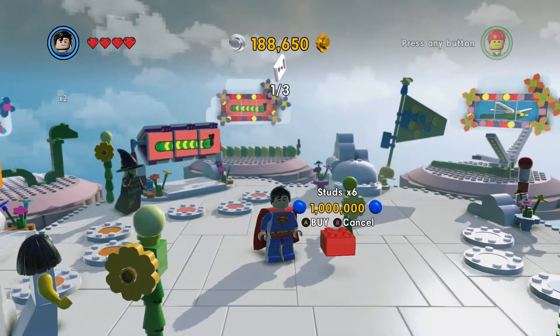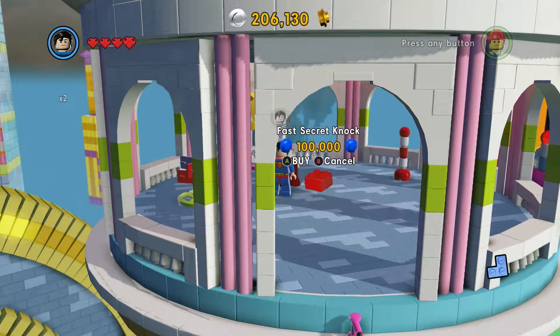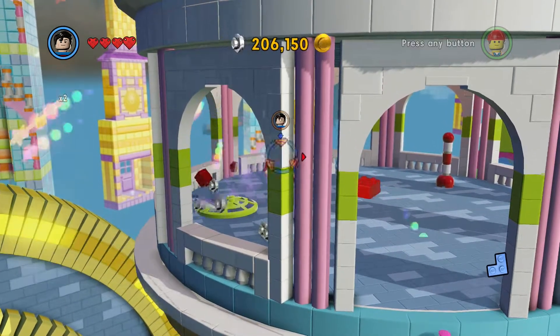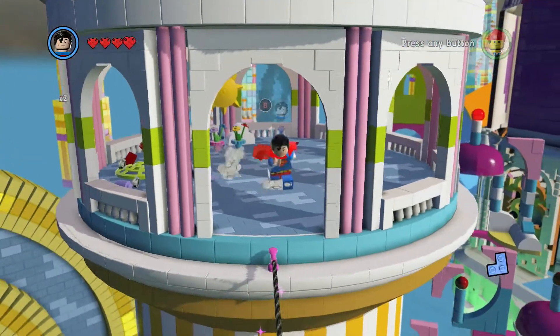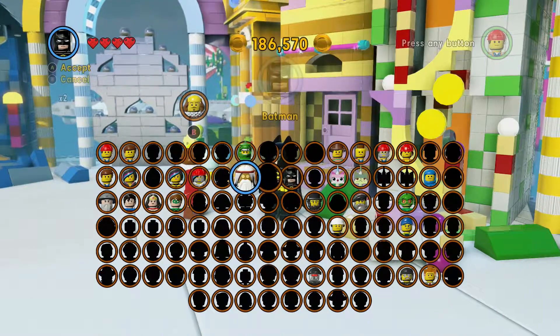Up on one of the towers on the left hand side of the map is a red brick which is the fast knock. So that's up there on the tower.